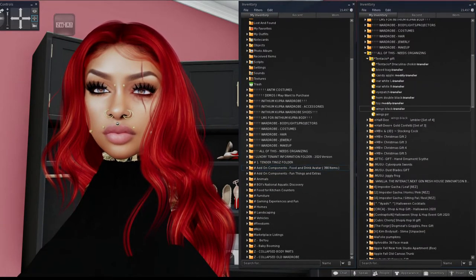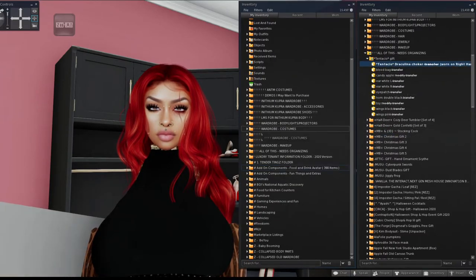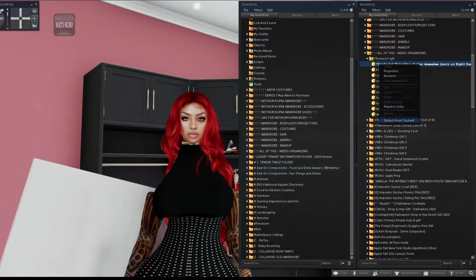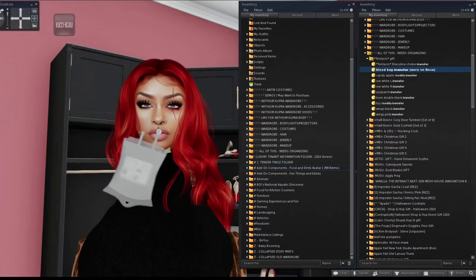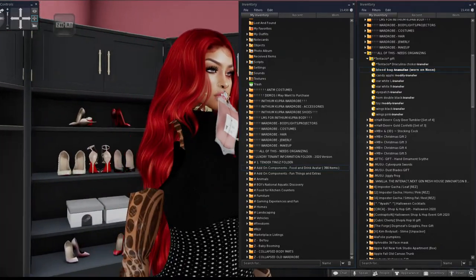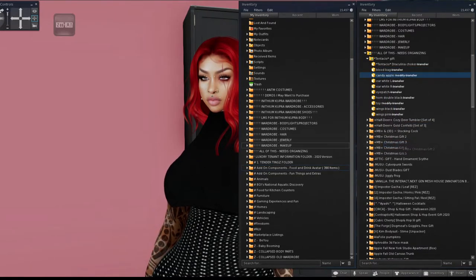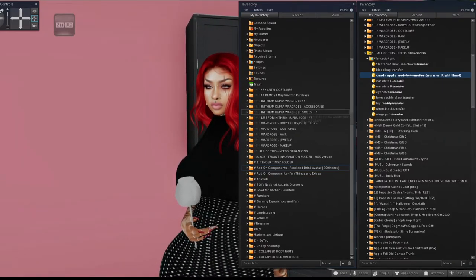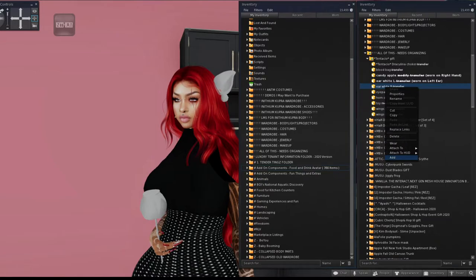Next is another gift I'm not sure about. It looks like a lot of this is from Halloween with a couple Christmas things. The first section is going to be a lot of holiday organization. This next one — let's see — has a blood bag and a candy apple. I'll put on this whole gift set to see what everything is.